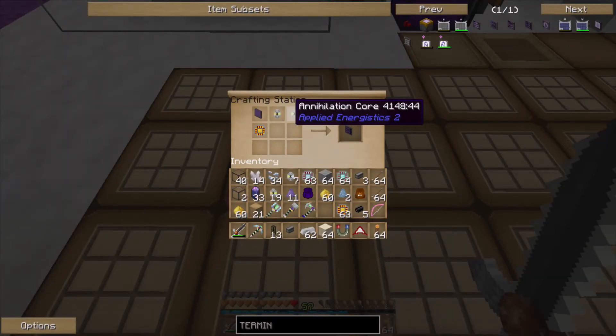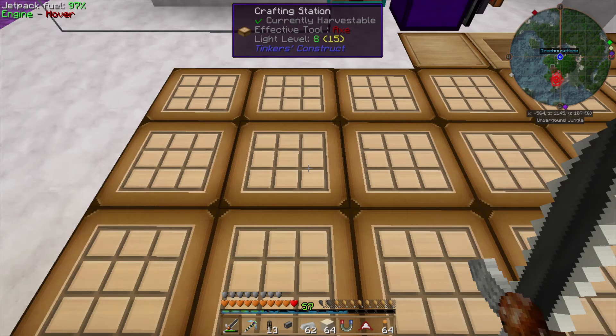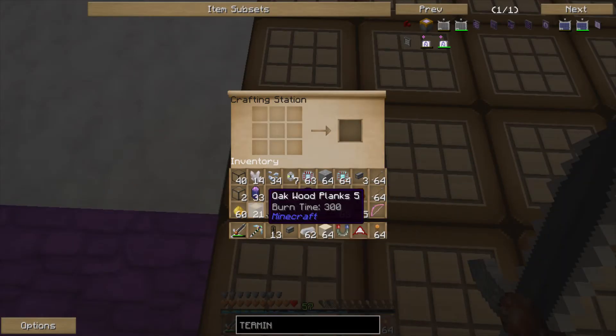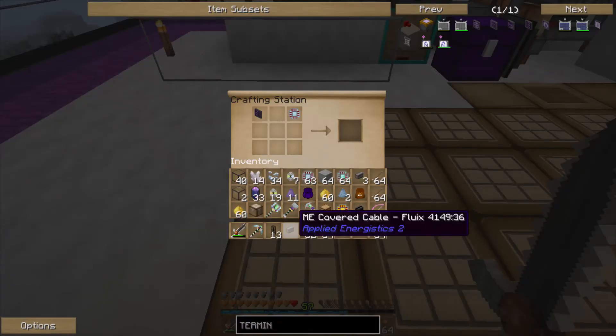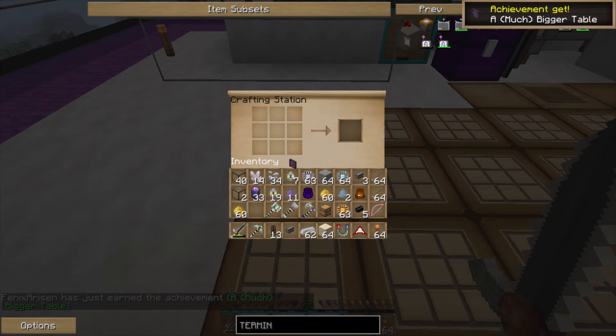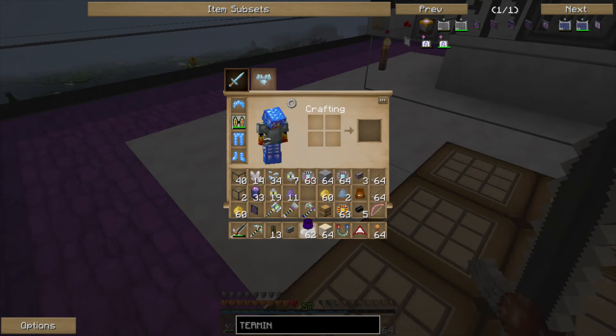Take the quartz glass with redstone, glowstone, and an iron ingot to get three illuminated panels. Stick one in the crafting grid to create a bright illuminated panel, then put that in to create a dark illuminated panel. Take the dark illuminated panel with your formation core, annihilation core, and a logic processor to get an ME terminal.